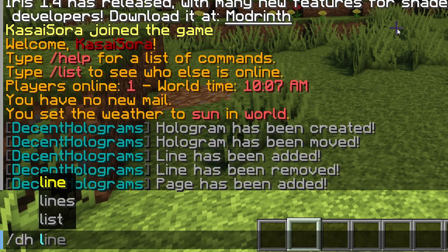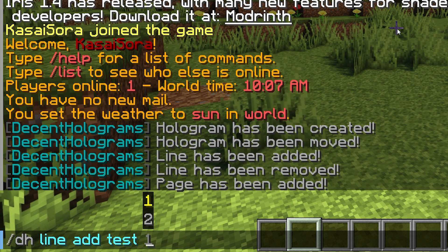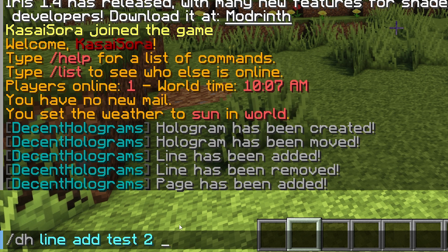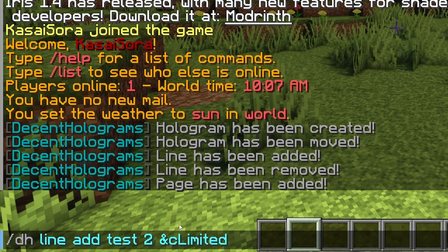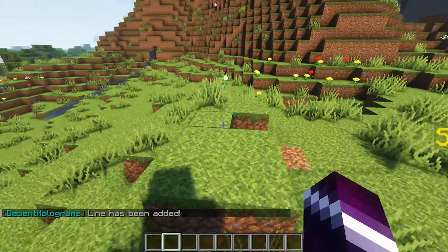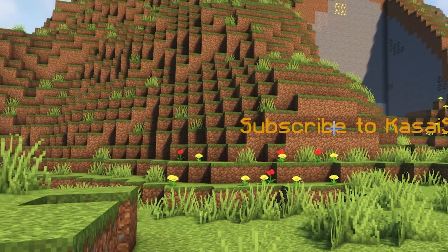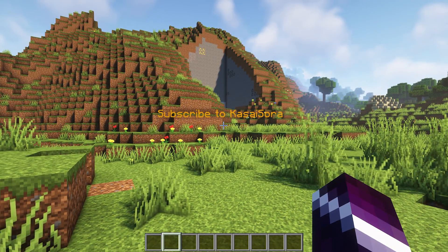So now if we do slash dh line add, the name of the hologram — you will see it now has two pages, so we can add a line to page two. For example, in a red color, limited event. Press enter, and there it is. The line has been added. But we can't see the line yet — we only see subscribe to Kassai Sora. That's because currently it is displaying page one.